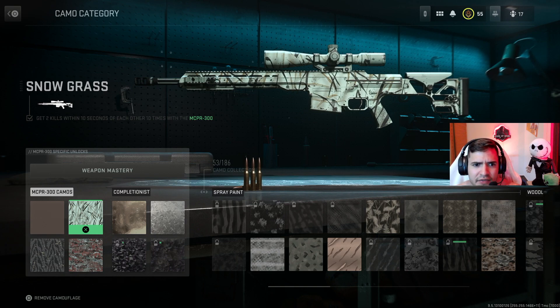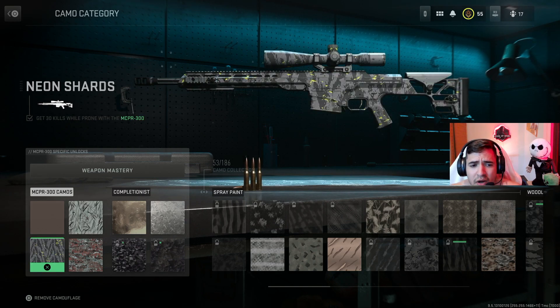Don't be super aggressive — 10 seconds is quite a bit of time. You don't need to get the first kill and start running around like a headless chicken. Get the first kill, take your time. If it didn't happen, it didn't happen. Next, we've got get 30 kills while prone. You can also do this one in ground war — set up in a position where the enemies are spawning or near an enemy objective flag.